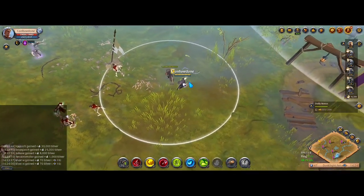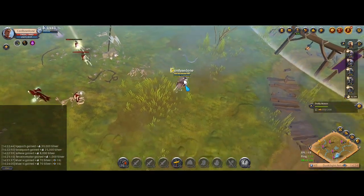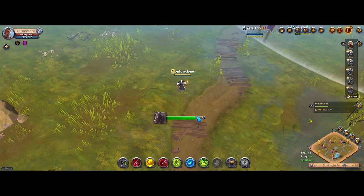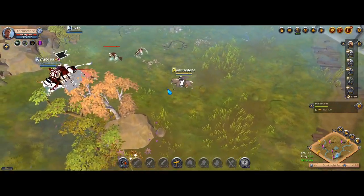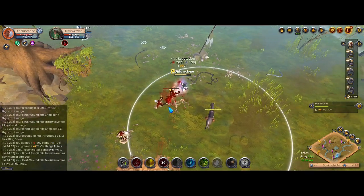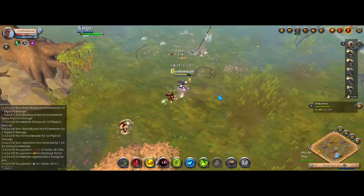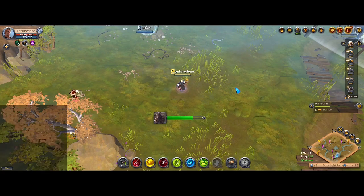Tip number ten, and it's to do with mounts. When you dismount but remain within the mount circle, you can quickly mount back up by clicking on it — it's really fast. However, if you go outside the circle and your mount disappears, look how long it takes to remount — it's a very long time. In a PvP situation, say you're fighting a mob and it casts an ability that dismounts you, and your mount is gone — in a black zone you're now really vulnerable to being ganked. Always try to stay within the mount circle, particularly in PvP zones.